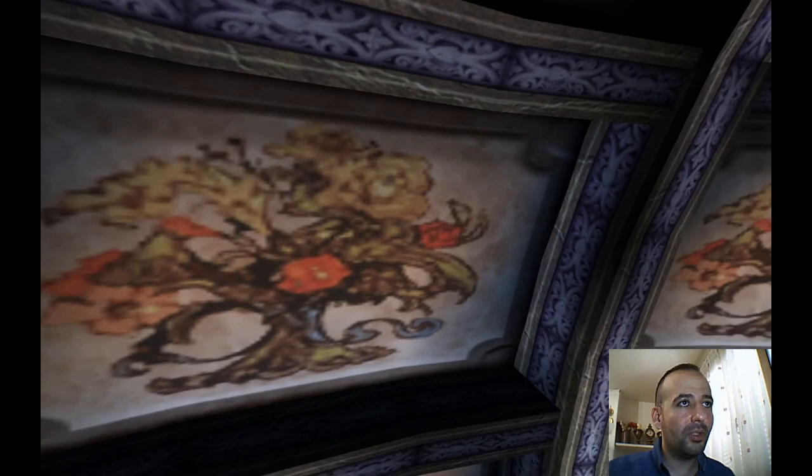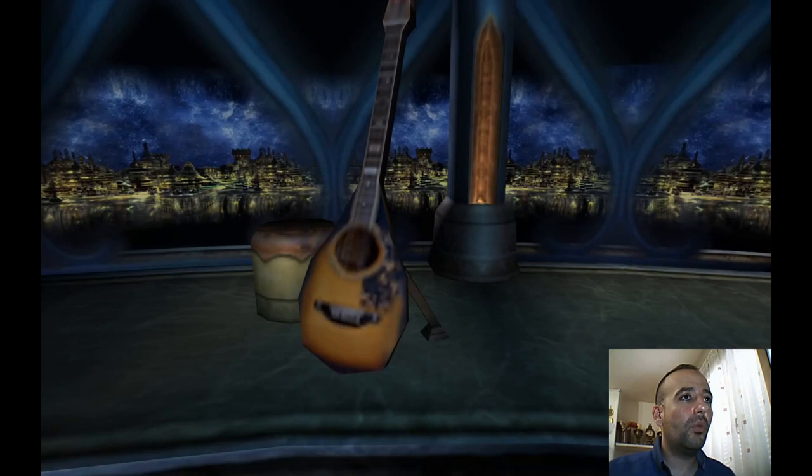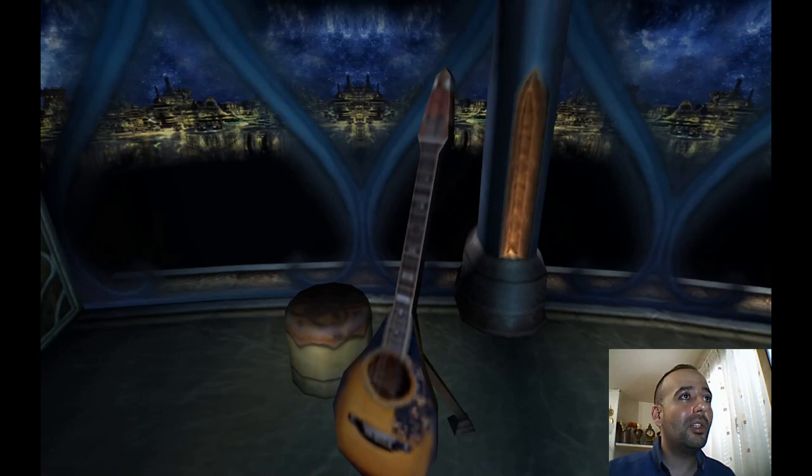It looks like a tree. There are flowers here. There are musical instruments — this looks like a mandolin or a guitar of some kind. I think it looks like an Oud, which is a Middle Eastern instrument used in Egypt and other countries.